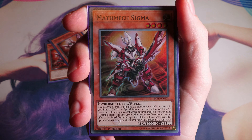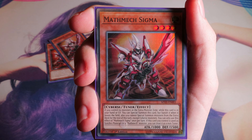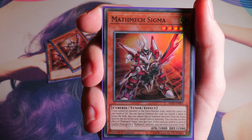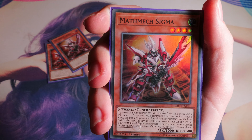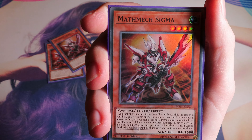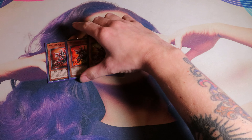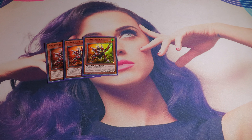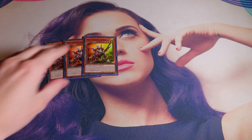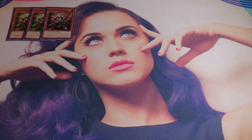Mothmec Sigma is a really cool card. If you control no monster in the extra monster zone — which is the theme of this deck — while this card is in your hand or graveyard, you can special summon it, but banish it when it leaves the field. Also you cannot special summon monsters from the extra deck for this turn, except Cyberse monsters. You can only use this effect of Sigma once per turn. If this card you control is sent to the graveyard as material for a synchro, you can treat it as a non-tuner. You play triple Sigma because he extends and he is very generic — he locks you into Cyberse but it really doesn't matter.